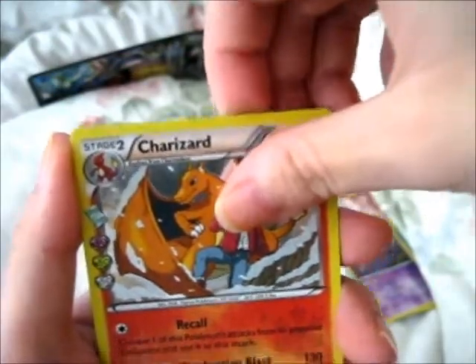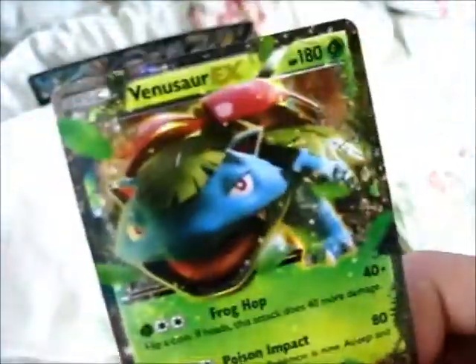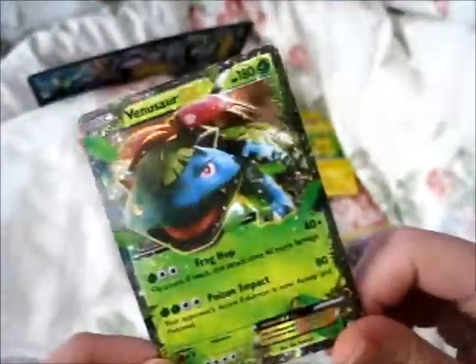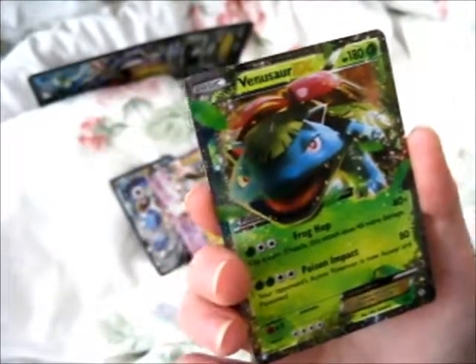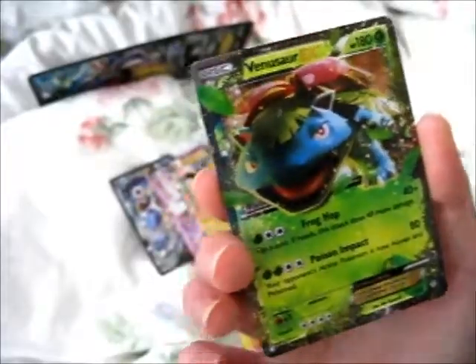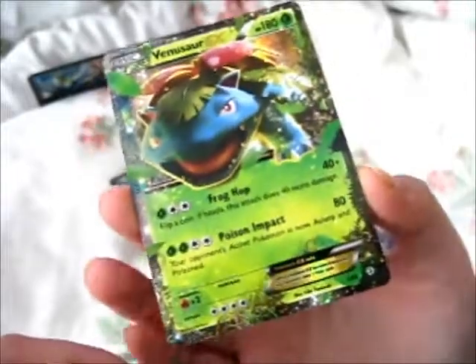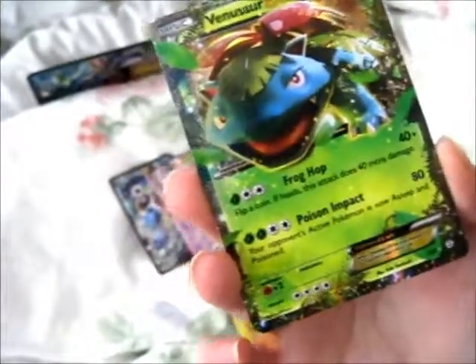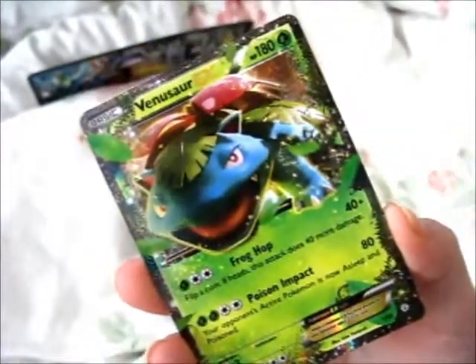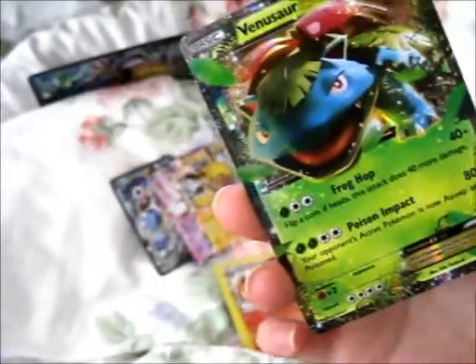The next card is — Venusaur EX! It would have been quite something if I'd actually got the Blastoise EX or Mega Blastoise card. But here is the Venusaur EX — one of the three starter trio. It would be funny if I got this again in a Venusaur box, but hopefully I could get a Blastoise in the Venusaur box — that would just be funny.